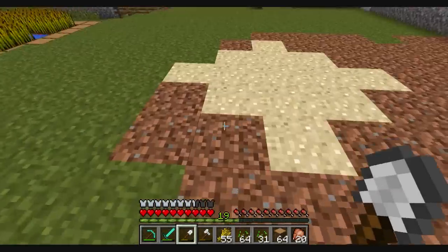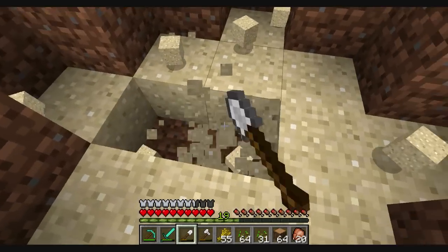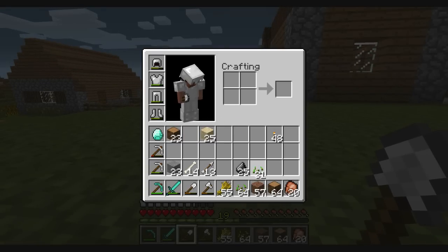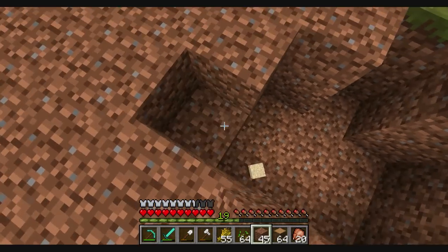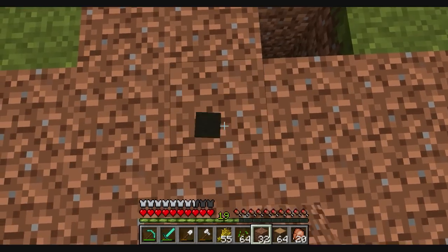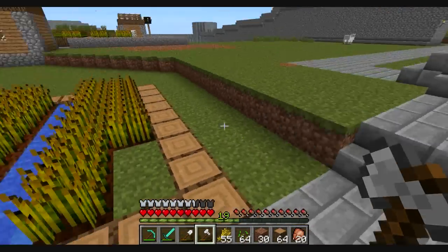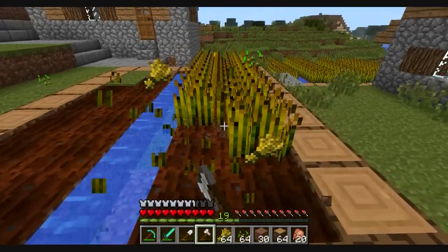Okay, this farm is gone. Get rid of the sand - actually I might need some. So much more space, so spacious. I'll get rid of this one as well, it's sort of in the way. That's right - harvesting wheat with an axe. Like a boss.